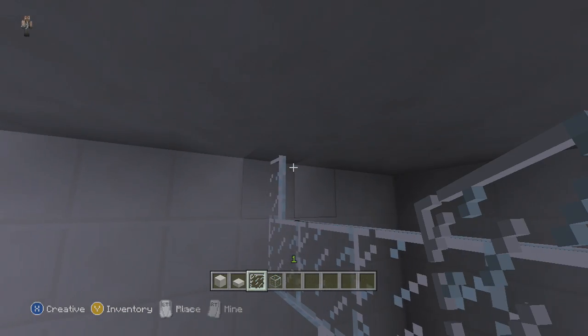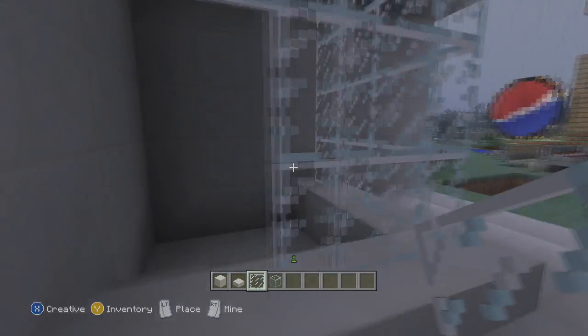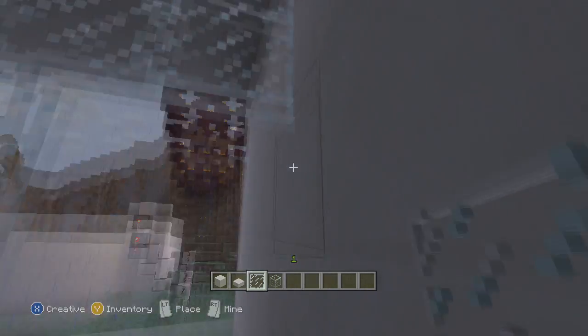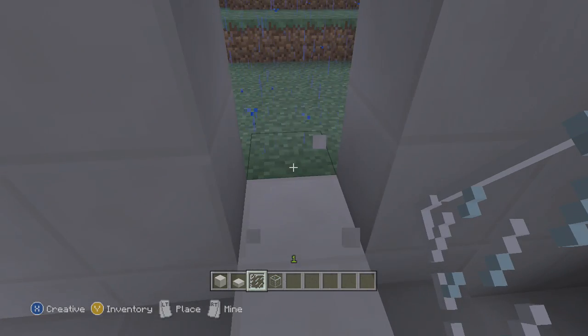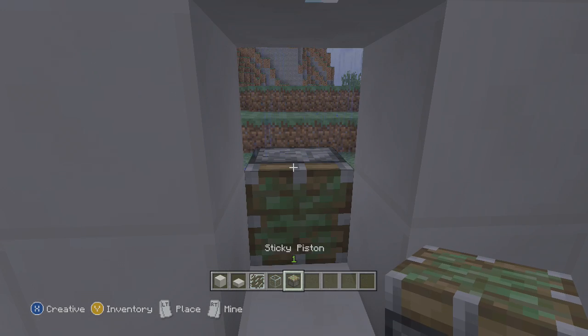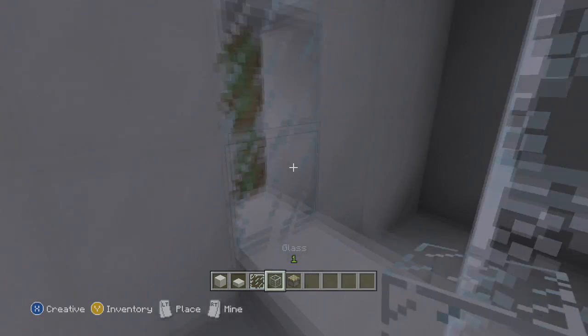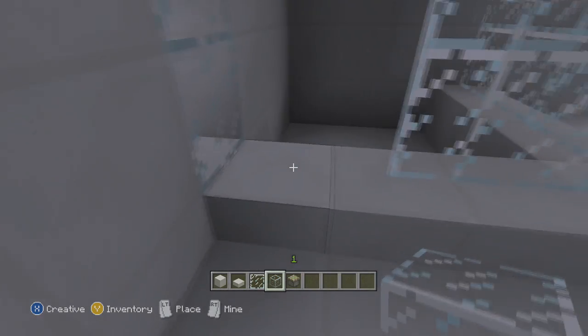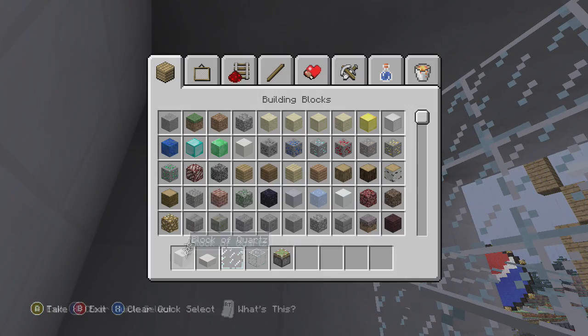All right, there we go — we walk in and it looks nice. Now I'm going to put sticky pistons there and there, and I'm going to put glass full blocks there. When it extends, it'll push them in to right here.